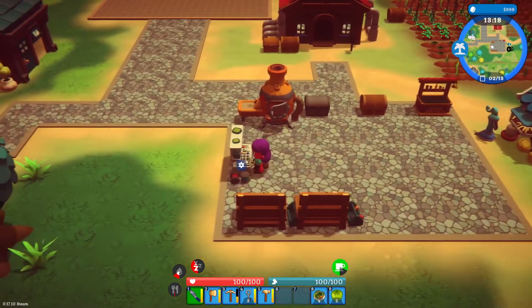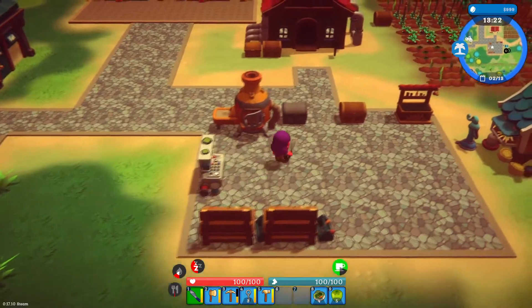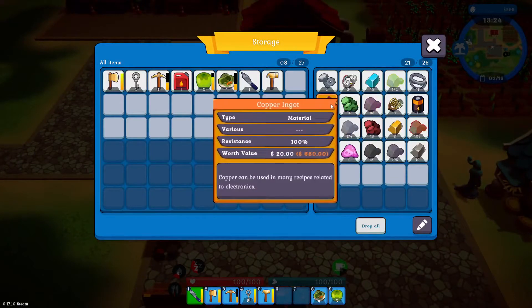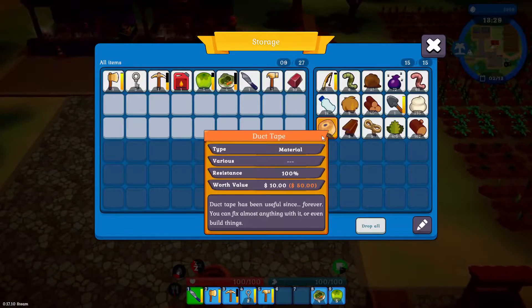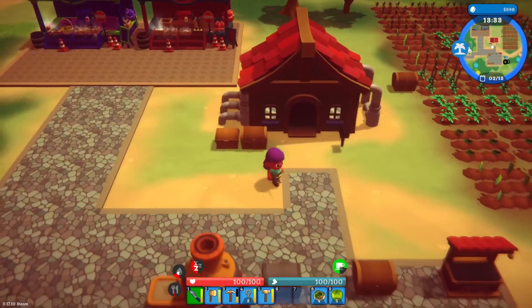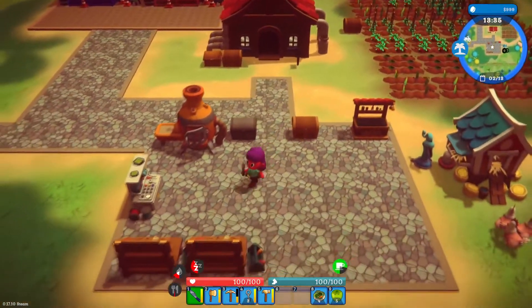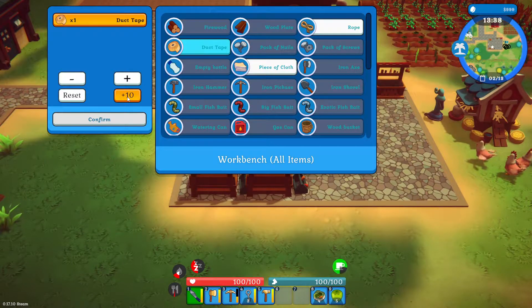What can we craft? I think we needed a bunch of electrical wire, so we might as well get that crafting. We've got some duct tape. Here we go — here's the plus 10.